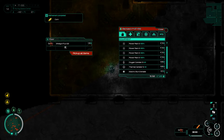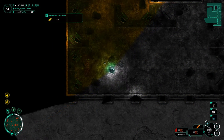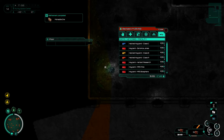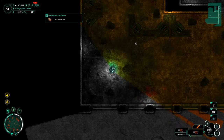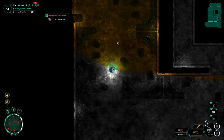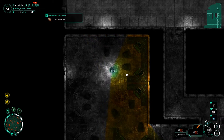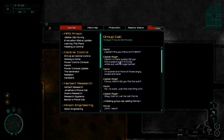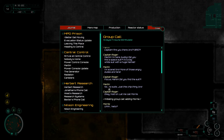We've got some stuff — spacesuit plans and Group Cool journal! I definitely want to read that Group Cool journal. Should we do that right now? Are we safe? I want to check out the rest of this room first and make sure nothing's gonna creep up. That should be fine — let's read the journal.